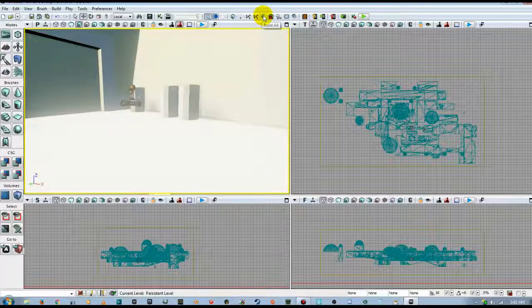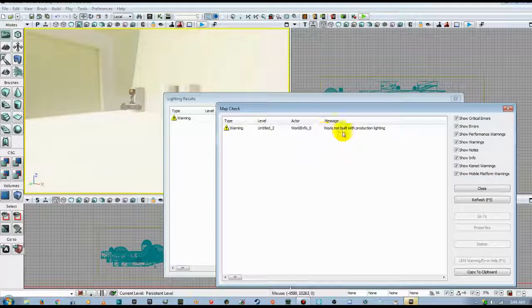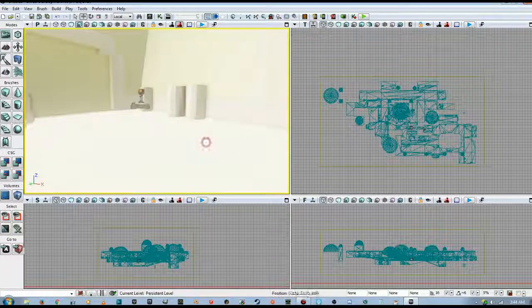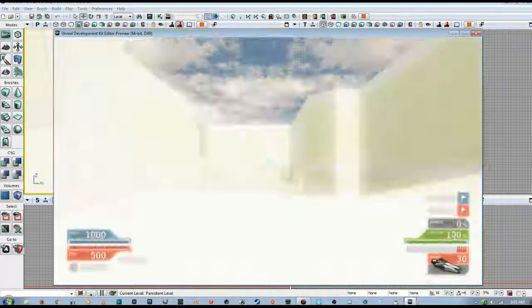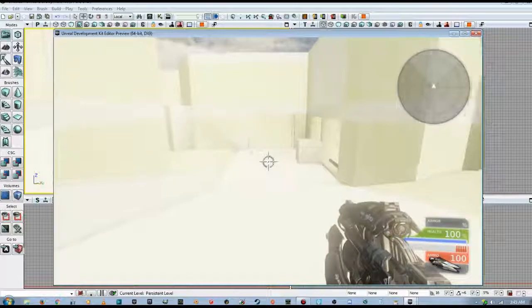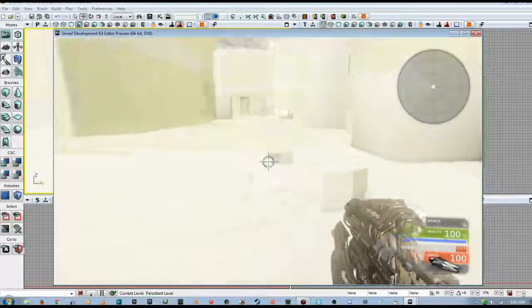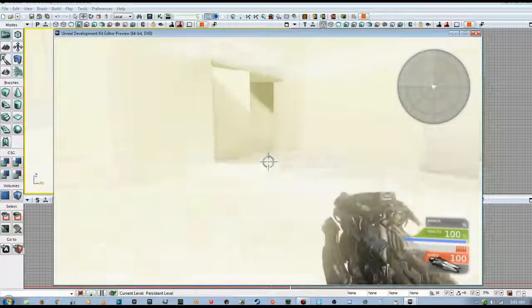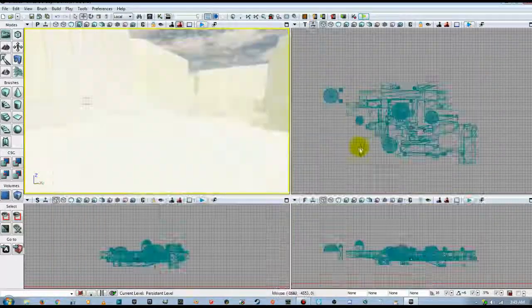We'll go ahead and Build All — I'll pause the recording while we build since lighting takes a while. It tells us the map isn't built with production lighting and the static mesh has invalid lightmass coordinates, but it won't come out too bad. If we hit Play, even though our lighting is about ready to blind us, we can run around the map and all the colliders have been made. The problem is that everything is much too large — barrels, doorways, boxes are all too big.